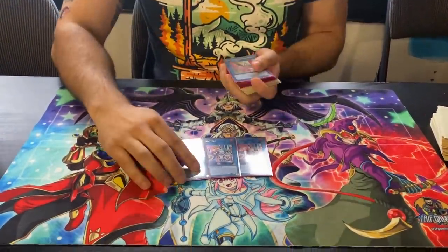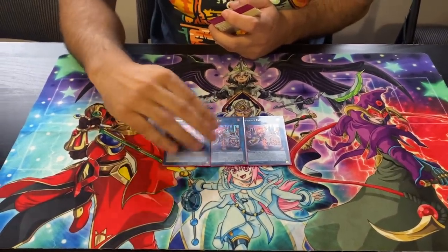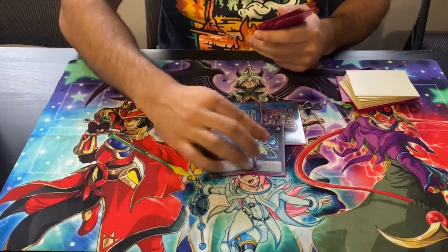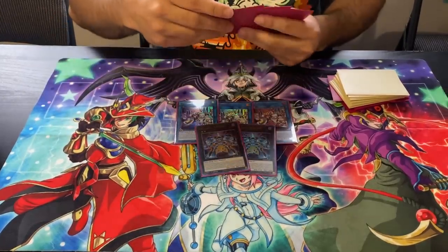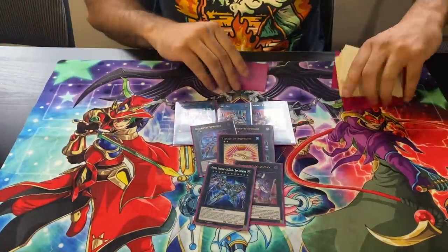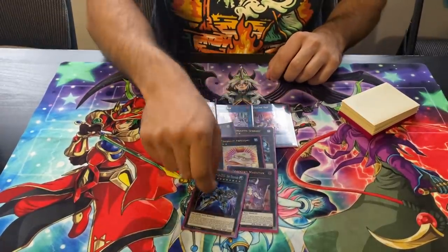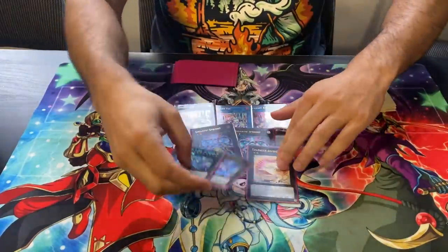For the extra deck: three Splite Elves — please, please play three. This card is so powerful; in the grind game being able to go into your third Elf is vital. Two Gigantic Splite — you only need to resolve this once and you win. One Toad, one Zeus — these are the only truly vital cards. Never banish any of these with Prosperity no matter what. Three, four, five, six, seven, or eight cards from Prosperity depending on whether you go first or second — but these eight are non-negotiable.